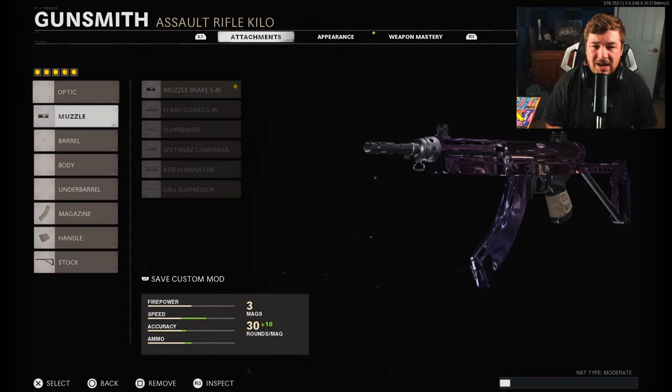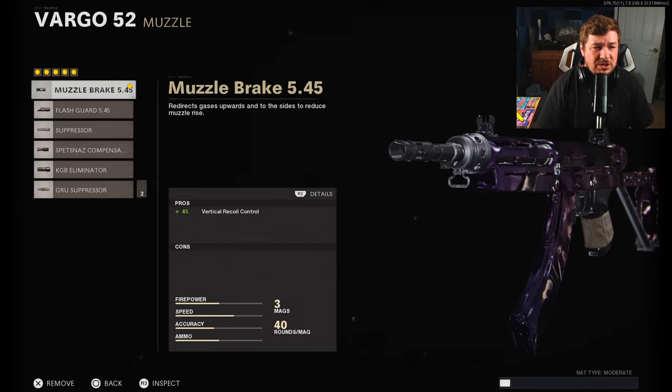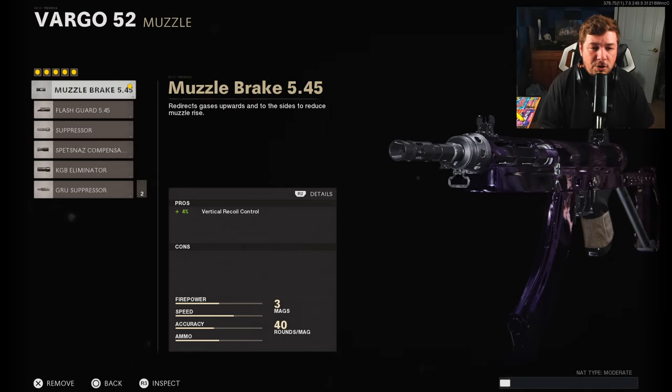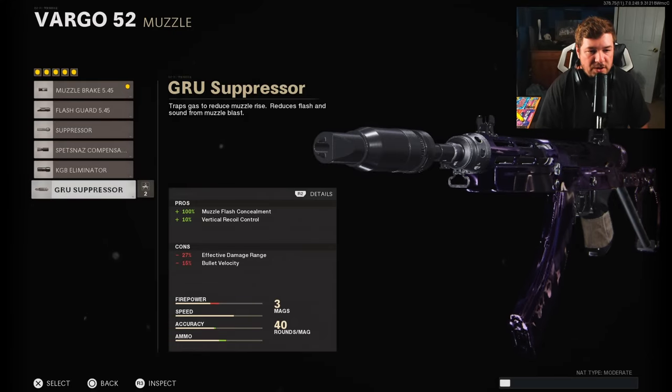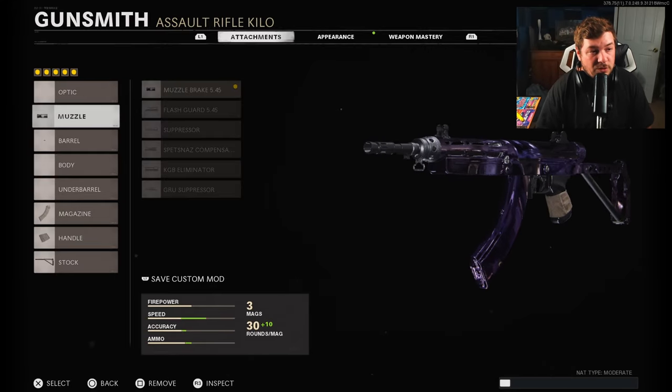Let's get into the attachments. We've got the Muzzle Brake 545 — I simply wanted to use this one because we have no cons to running it. But there are other good options: the Gru Suppressor is a good one, so is the Spetsnaz Compensator — it really depends on how good you are at controlling recoil.